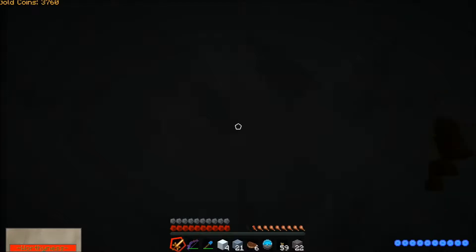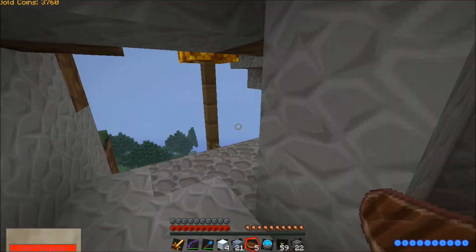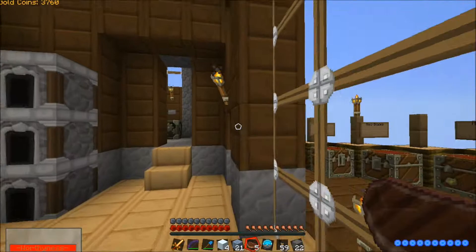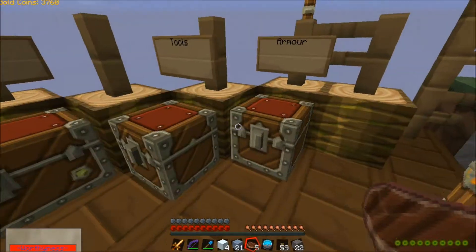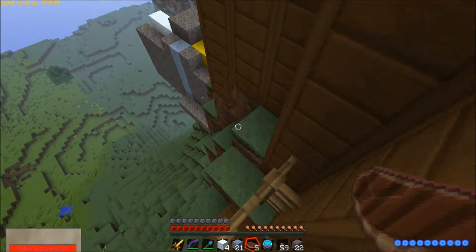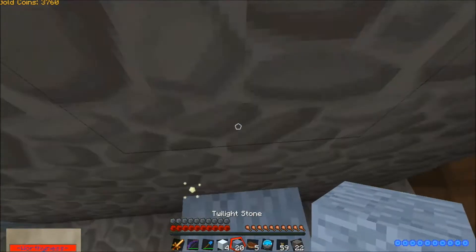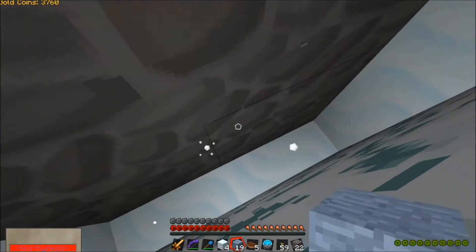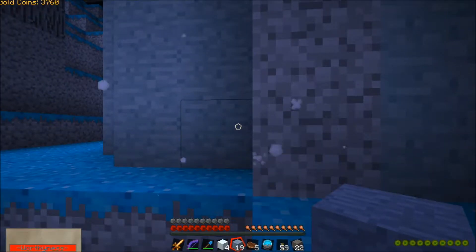Let's grab some arrows real quick so we can take care of those bad dudes. I want to take that cool red and green block, but I don't know if they'll get mad at me for taking it, so I'm not gonna deal with it. All right, arrows, tools — we are good to go now. I'll just jump wherever I want. We are in the portal — there we go, we're good. I got the achievement again, doubled up on the achievements.